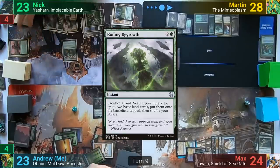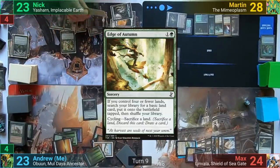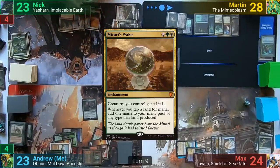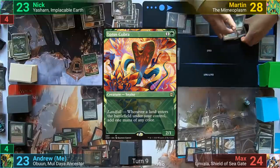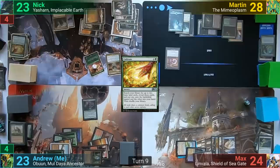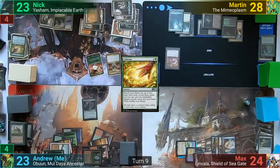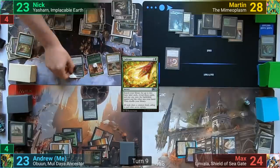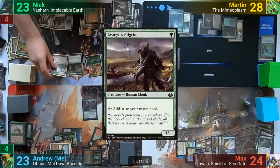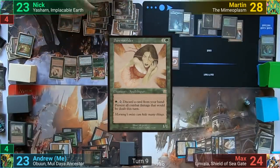Nick casts Roiling Regrowth, sacrificing a land to find two, then cycles Edge of Autumn. Nick untaps and casts Mirari's Wake, then plays his own Lotus Cobra and casts Cultivate — finding two basics, one to hand and one into play. He plays a land for turn, generating two total mana from the Lotus Cobra, and casts Avacyn's Pilgrim, followed by a Murasa Rootgrazer and a Dawnstrider. With nothing else, Nick passes.